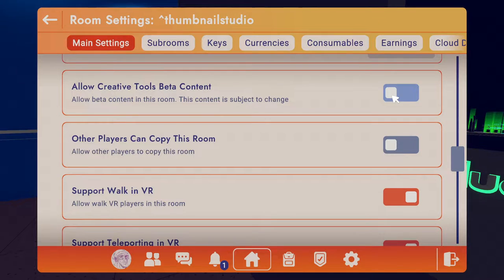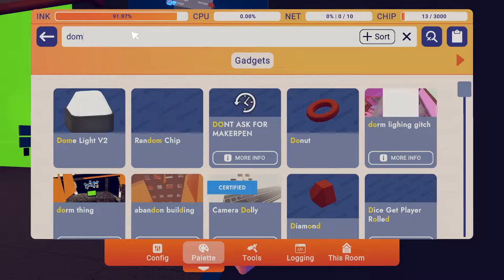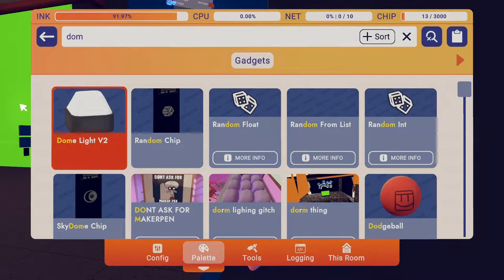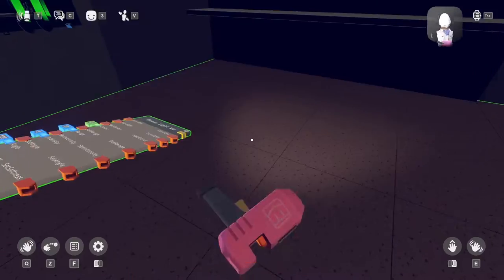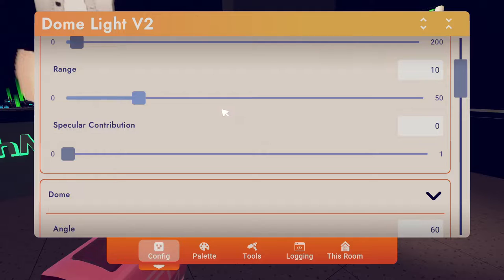That's really cool. There we go. Allow creative cool as beta content. Please work. Oh yes, here it is — dome light. Dome light v2. Alright, let's see what this does. Alright, really soft.